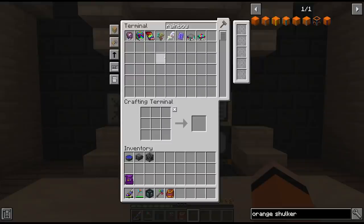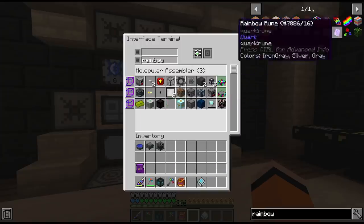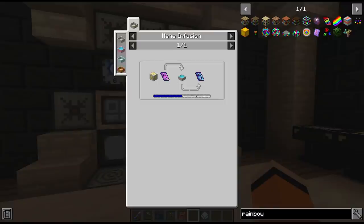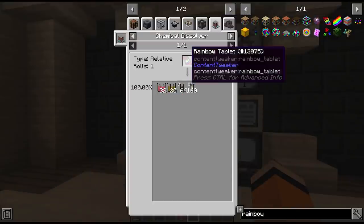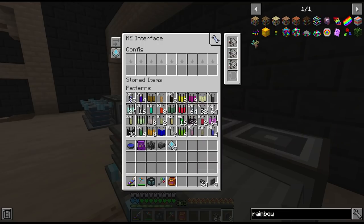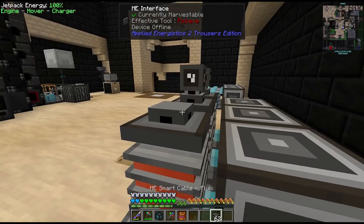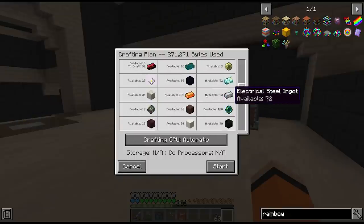From only a few minutes of looting Mars we already have 77 Rainbow Tablets. I'm actually going to remove the recipe for Rainbow Tablets - we do have the ability to create these from scratch, however it's much more time and resource efficient to just loot them from Mars. We also need the chemical dissolver recipe for the Rainbow Tablet. We've also run out of space in these interfaces, so we can just add three more on top here and add in the Rainbow Tablet recipes.